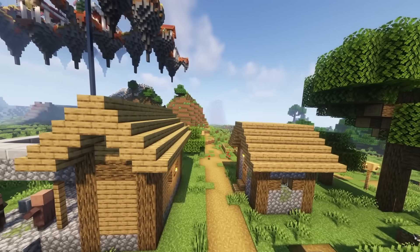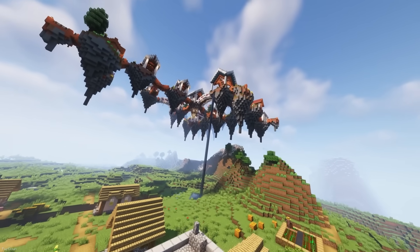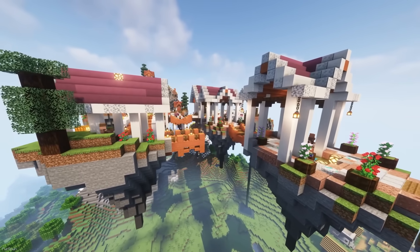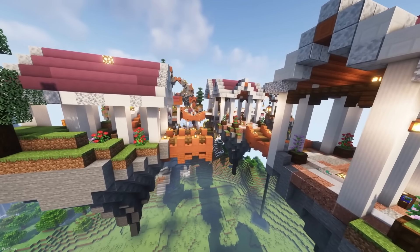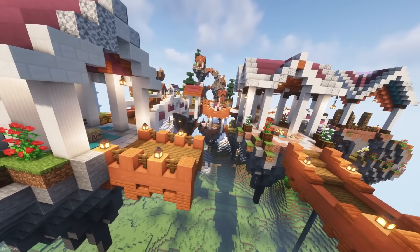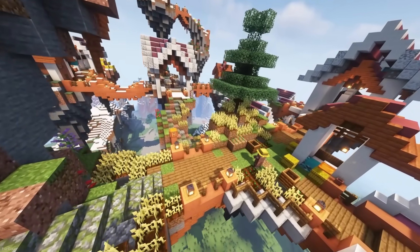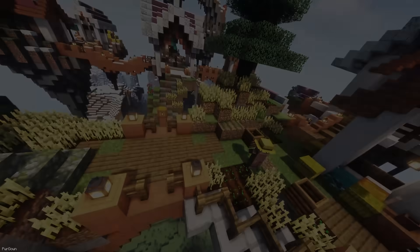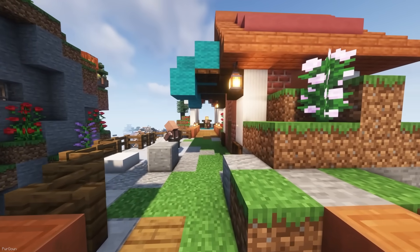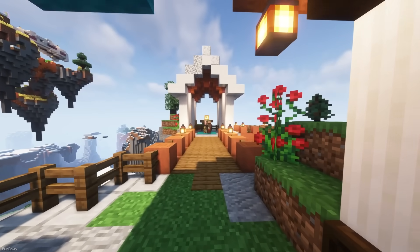I mentioned Sky Villages a while ago when it originally released, but it's also available for Minecraft 1.16.5 for Forge. These villages that you'll find floating above the clouds are designed very nicely, and have more detail and work put into them than similar styled mods. You'll find everything you need up here, like Villagers to trade with and tons of light, so you shouldn't have to worry about hostile mobs spawning. The only thing you do need to worry about is a way of reaching these villages, as they could spawn 100 blocks above ground.